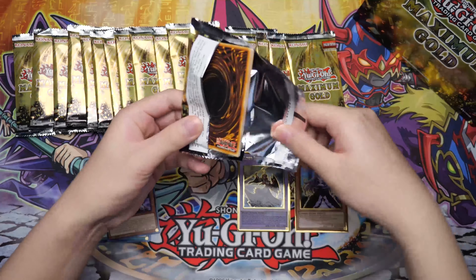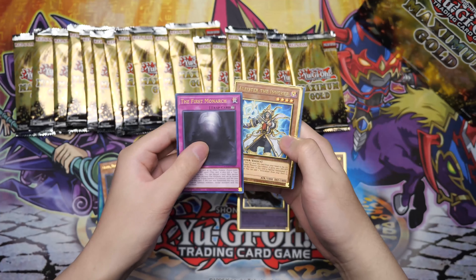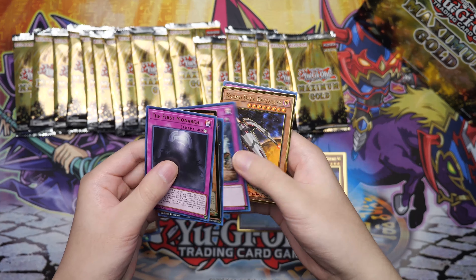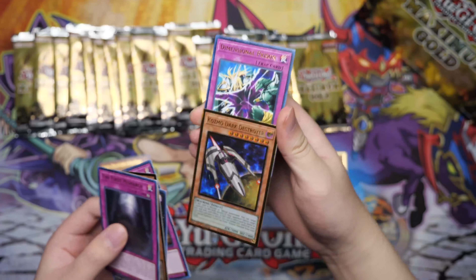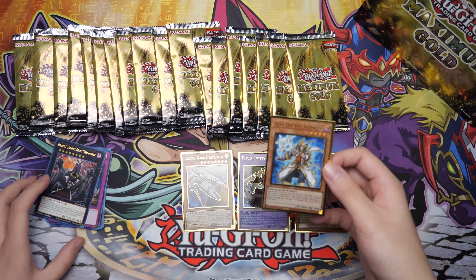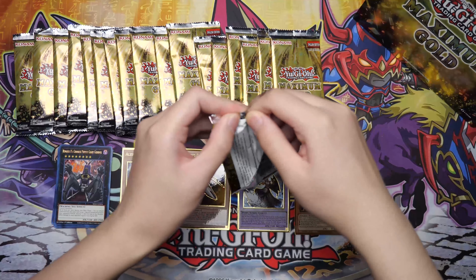Pack number two. Okay, let's do this. First Monarch, Ali's Turn the Invoker — nice. Number 15 Gimmick Puppet Giant Grinder, Mistake, and Cosmo Dark Destroyer. And of course we have our Dimensional Prison and Tuning. As for the rares, not sure if I'm a fan of the gold — it looks kind of cool. It feels like a pseudo ultra rare I guess you could call it. Is it acceptable? I don't know, but I'm having fun guys.